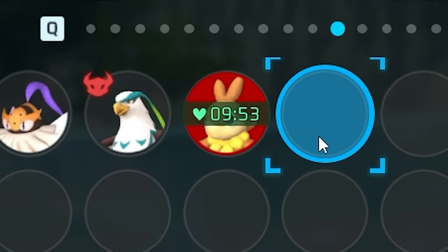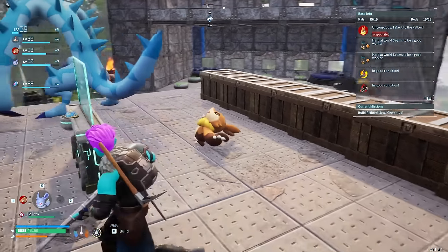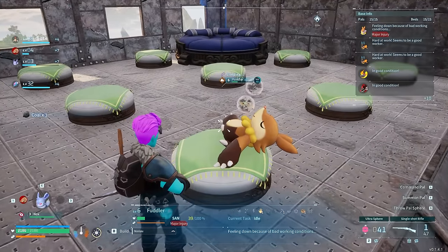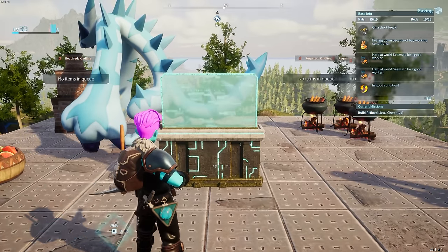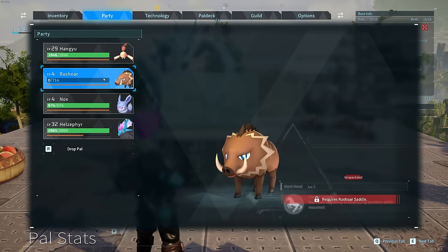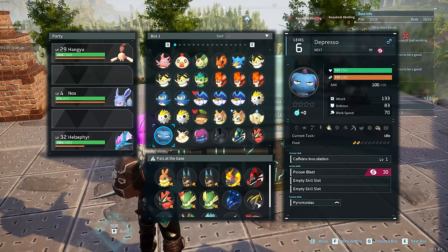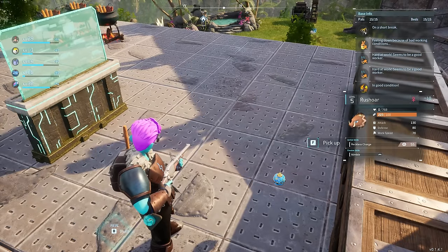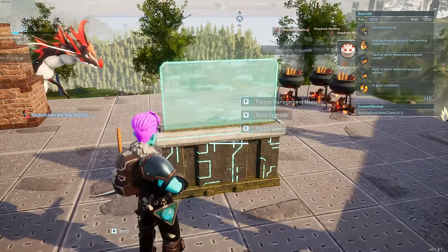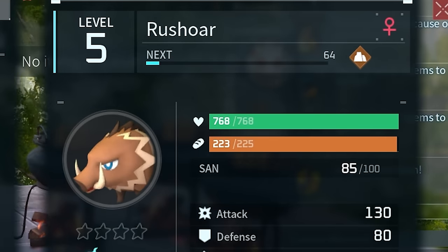The fastest method: with a dead PAL in your party, hit R to drop the PAL — it becomes a PAL sphere on the ground. Then fill your party completely by grabbing two random PALs from the PAL box. Pick up the dropped PAL sphere — because your party is full, it goes directly to the PAL box, and it is now fully healed at maximum health.